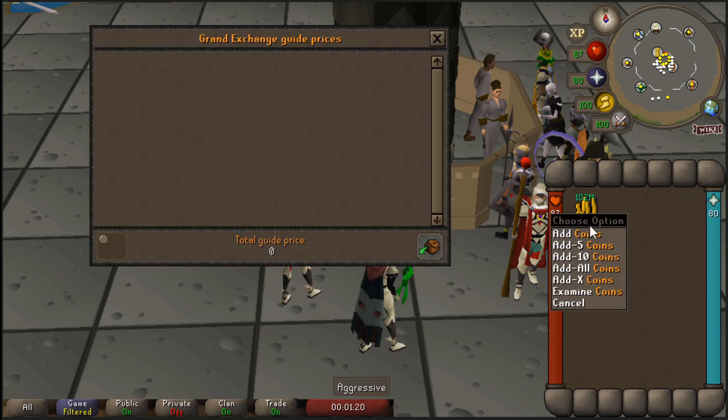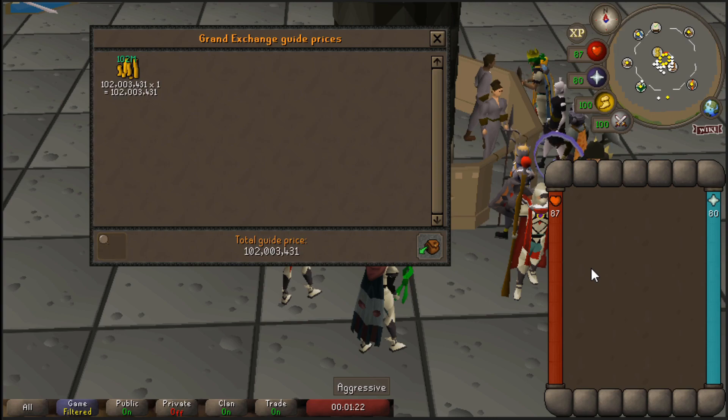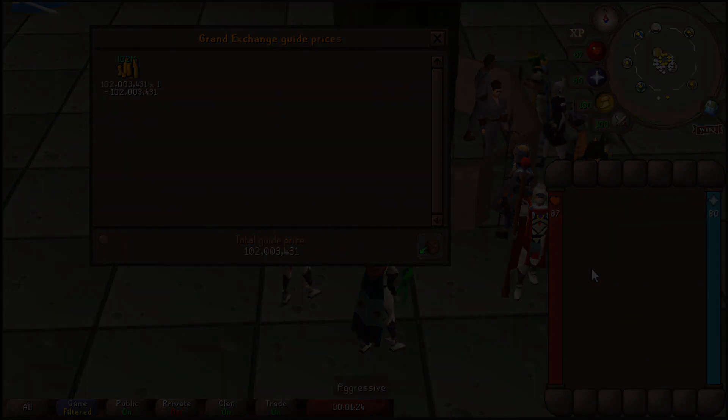Of course, flipping the items will take some time, but if you would buy the seeds overnight, this method only took just over 20 minutes for 2 mil in profit.